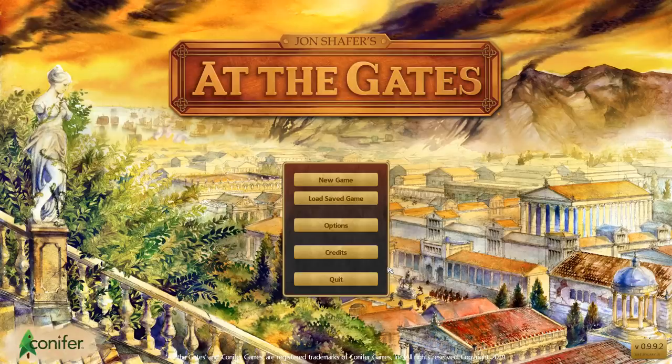Ladies and gents, hello and welcome. My name of course is ObedoPotato. This is Jon Shafer's At The Gates. Jon Shafer was the lead designer for the fantastic video game Civilization V, the fifth and probably the most popular in the series. It was probably the defining turn-based strategy game and this game has taken a lot of inspiration from that, but is different in so, so many ways.